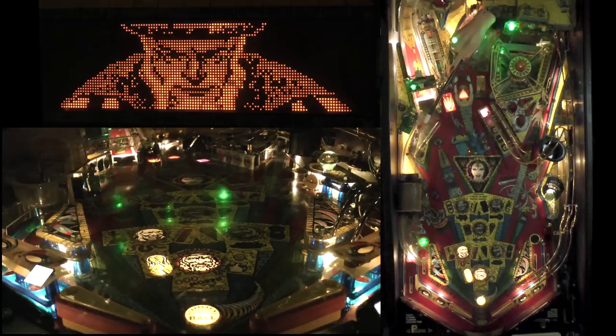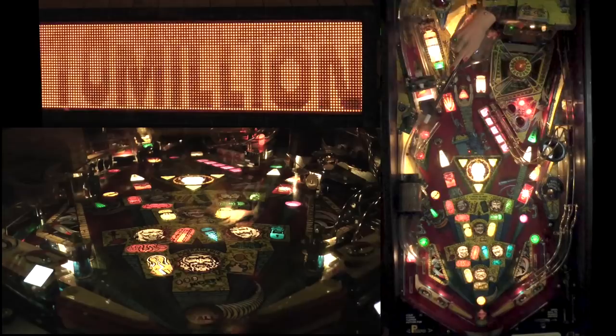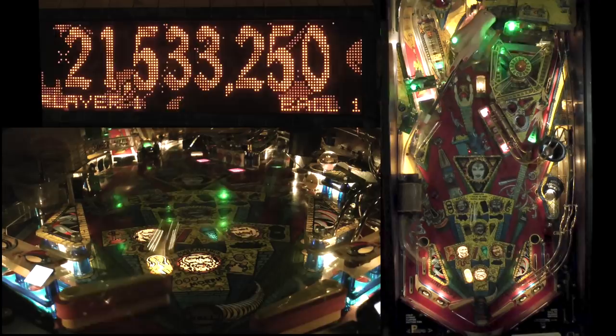The first trick is that center loop — you can just plunge it — then the captive ball, then the center ramp. Hit that captive ball for $10 million, then the center ramp for another $10 million. You can shoot a lot of these shots from either flipper, but if your preferred flipper is the other one, just use a post transfer.